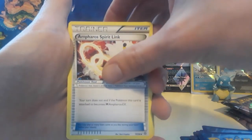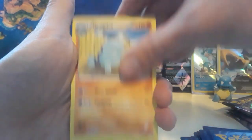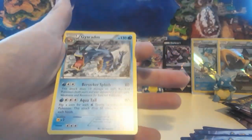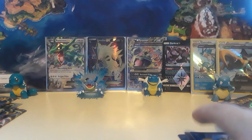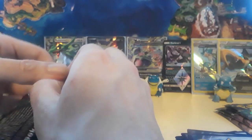Getting into an Ancient Origins — no guess the energy game. We have a Hex Maniac, Ampharos Spirit Link, Vespiquen, the Unknowns, Baltoy, Cottonee, a Quagsire, a Golett, and a Golett for the reverse, and then we have a non-holographic Gyarados. He's cool, but not as cool as that other one. We'll go Ultra Prism next.